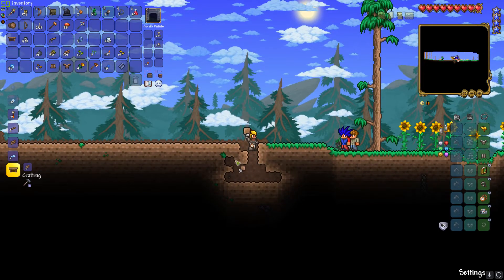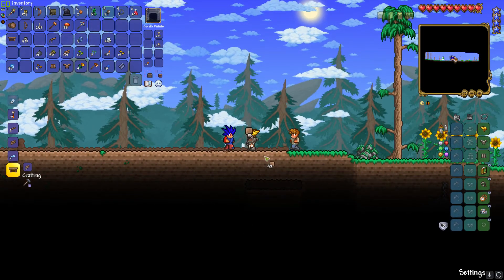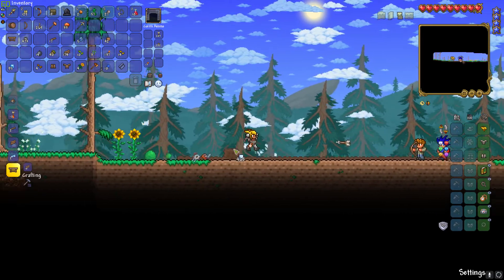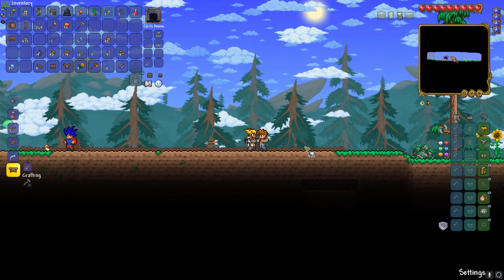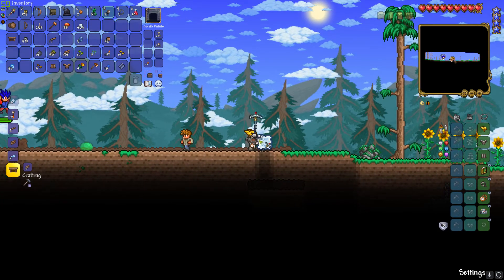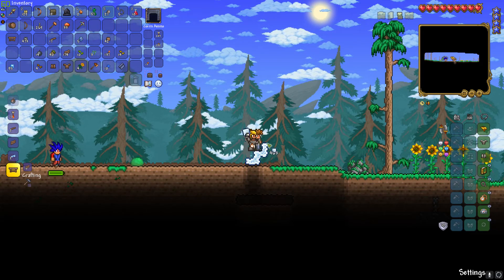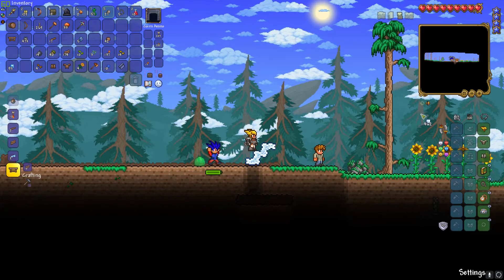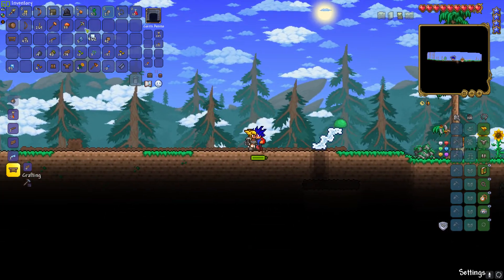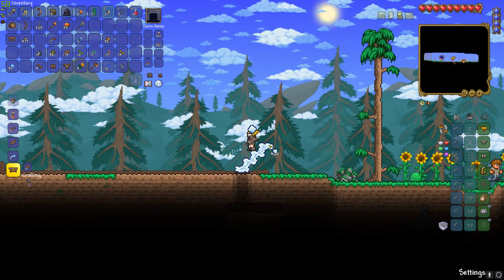If you defeat the Moon Lord, what weapon would you like to get from him? The Meow Mew! Oh yeah, I also want the Meow Mew. And also the Last Prism is so overrated — it's not actually that good. Yeah, because it takes up all your mana. You basically need to spend a few seconds without it — it's rubbish.